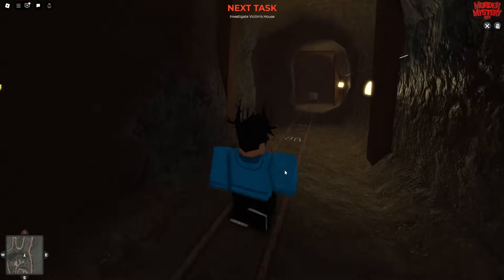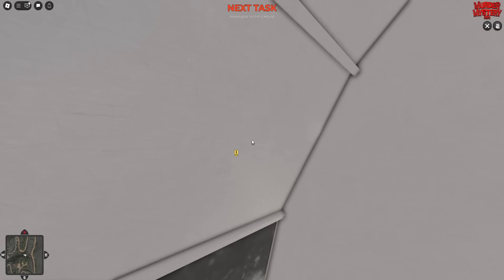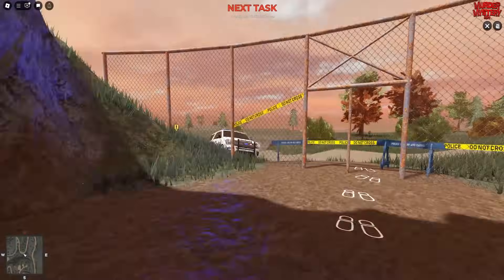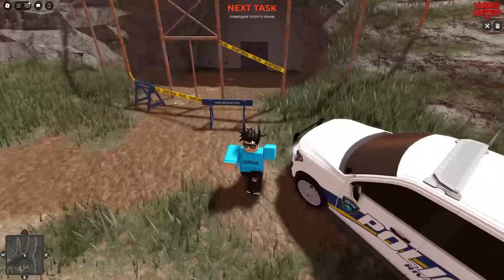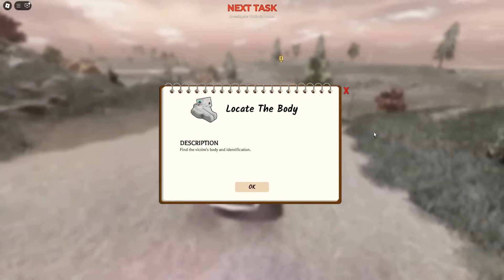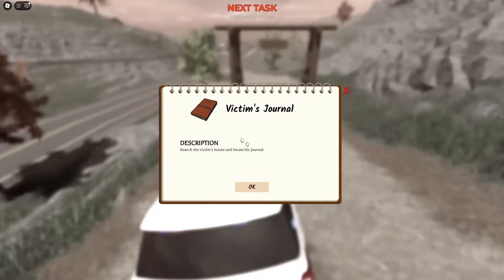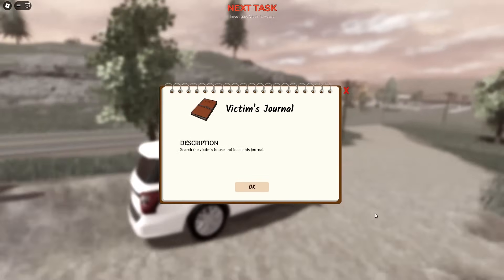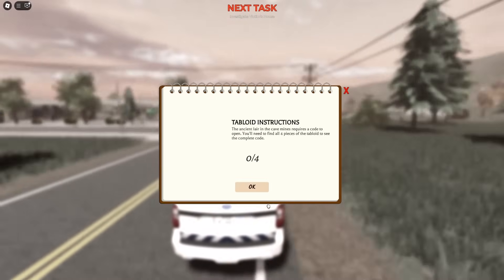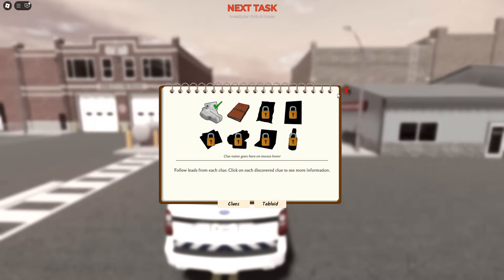Once you're over here, click on that location and at the top it will change to say 'investigate victim's house.' You have a marker in your game and all you need to do is head over to that house. Up in the top right you have a little menu. Once you've located the body, press OK and it will take you on to the next thing, which is the victim's journal — search the victim's house and locate his journal. You also have some clues and tabloid instructions.